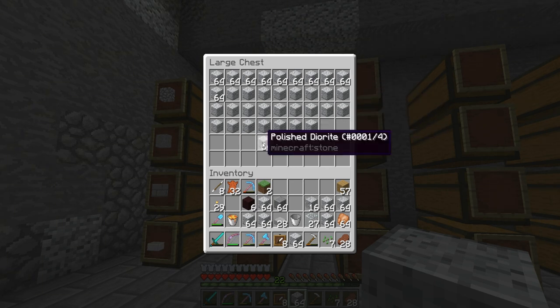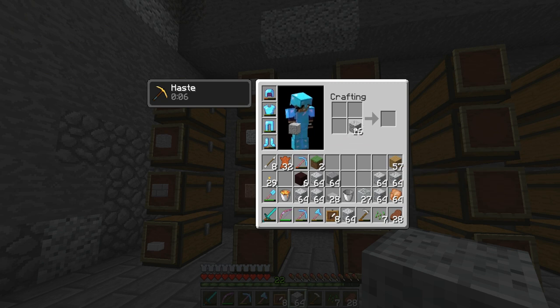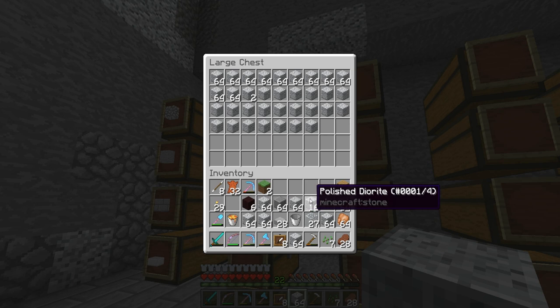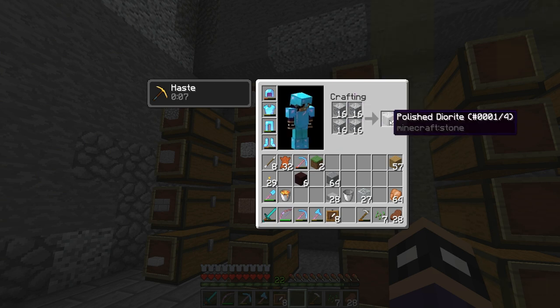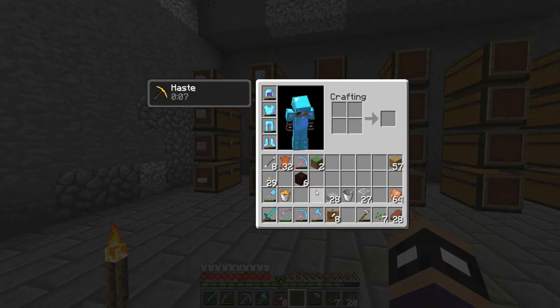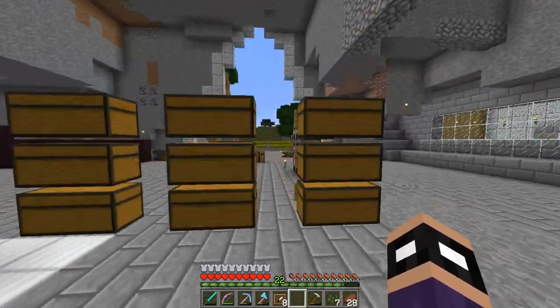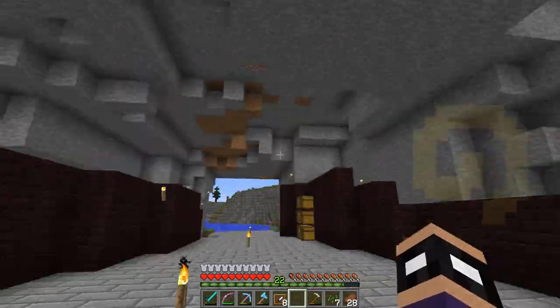Oh, this is polished diorite — let's put that in there. Let me put this in a little thing right there, boom. Alright, and then boom — this is going to look really really good once everything is actually finished being organized into their little slots. I'm going to have a huge chest room here and an enchanting table slash lookout view area here.